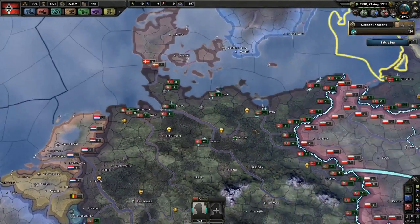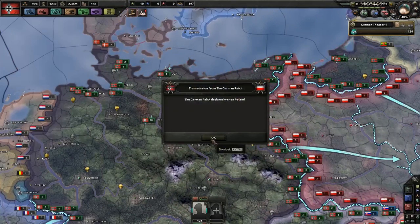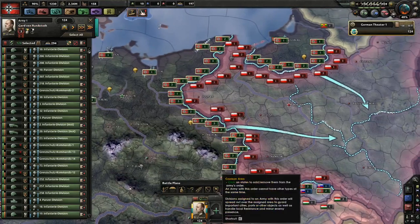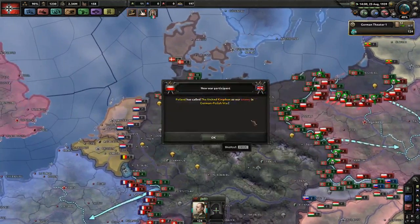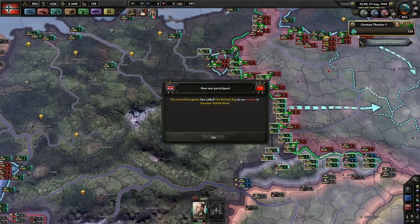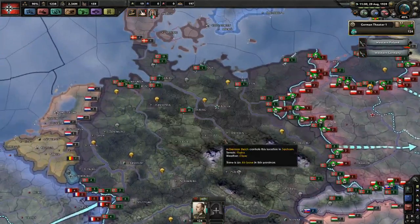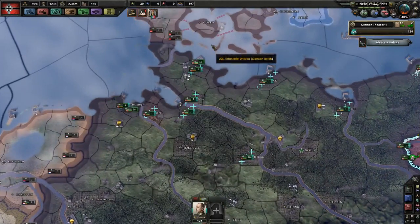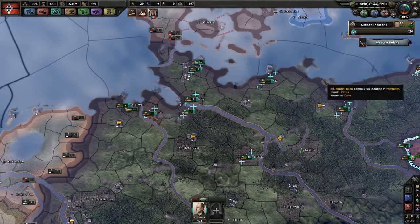If they try to land on a victory point, again my guys should be able to kill them. So let's go to war with Poland here and we're just going to very quickly let the AI handle this attack. We're not here for managing the battle with Poland so we'll just let the AI do that. So you can see when you do this, you use the minimum number of troops to have one person on each port and each victory point.